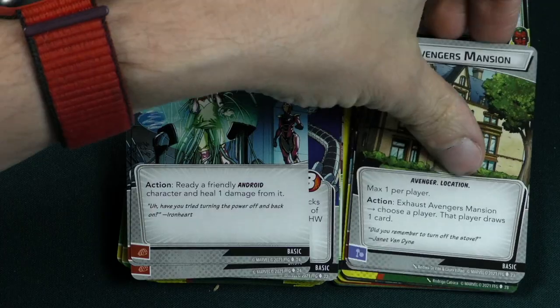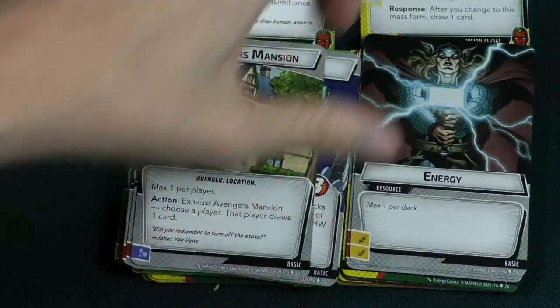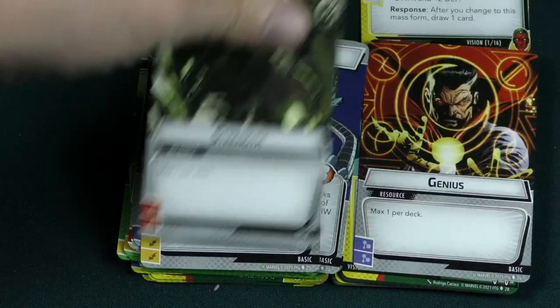Then you have Avengers Mansion — exhaust it to draw some cards — plus energy, strength, and genius basic resources.